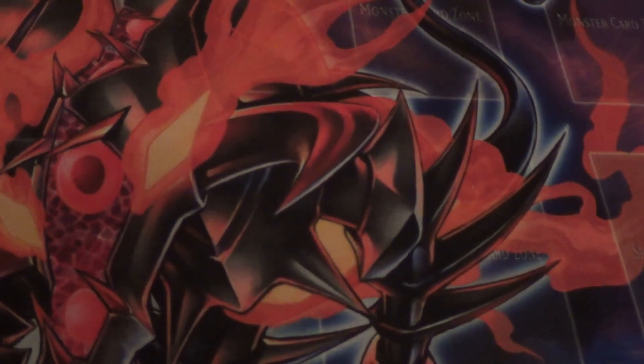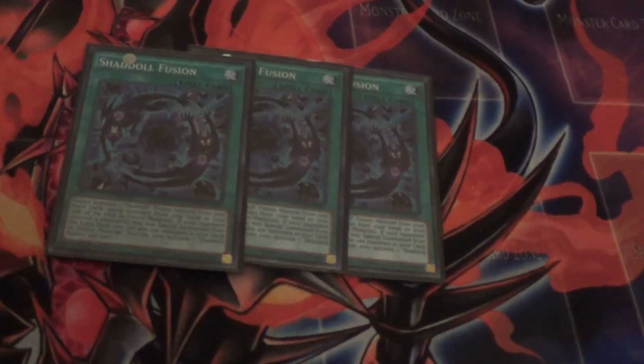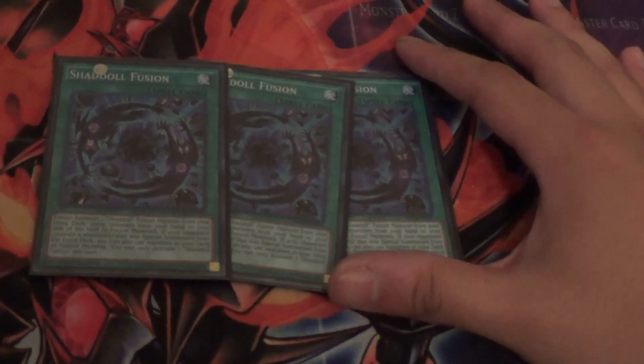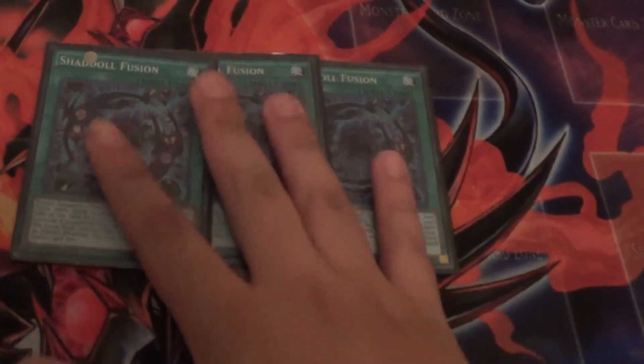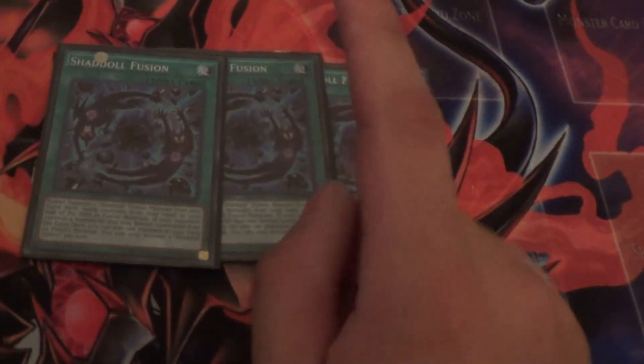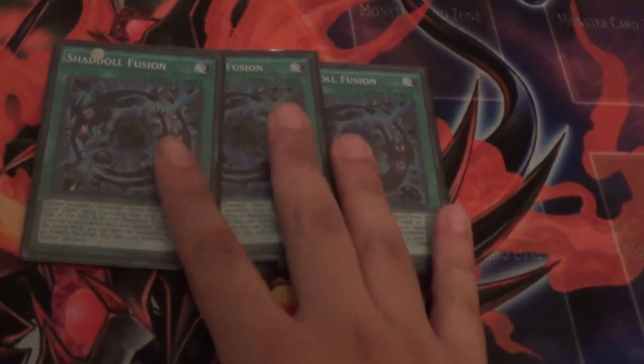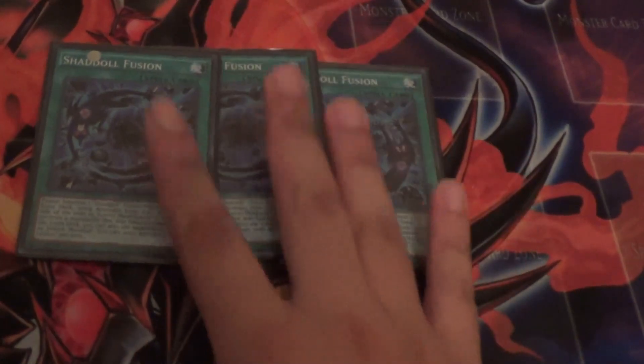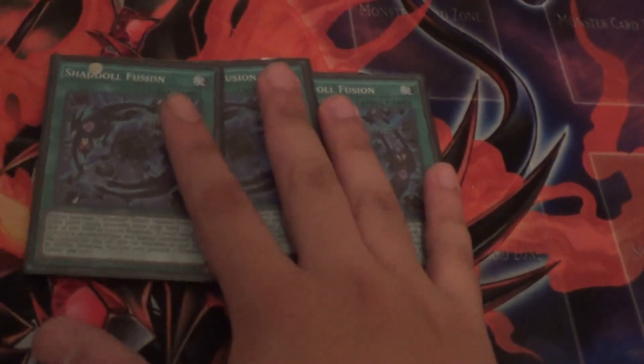For the spells, there are 7 spells. Of course you play 3 El Shaddoll Fusion. This card is so good — this is the main way to get out Winda and your Construct from your extra deck. And if you discard a Shaddoll Monster, they get their effect too. This card is nuts — you must play 3 copies of this card. The Fusions, when they die, can grab this card back, and Hedgehog can also search this. This card is too good to not run 3 copies.